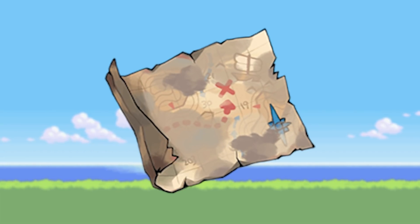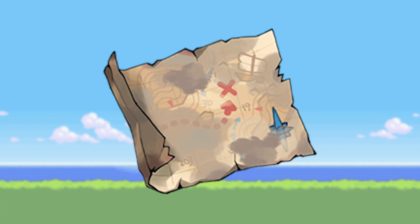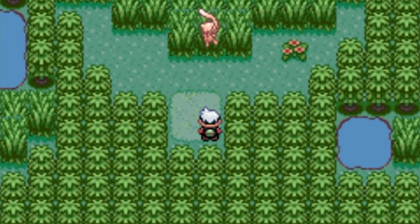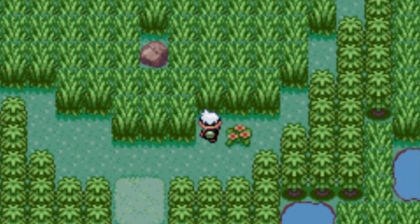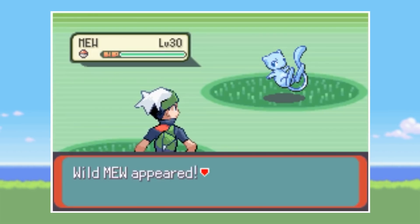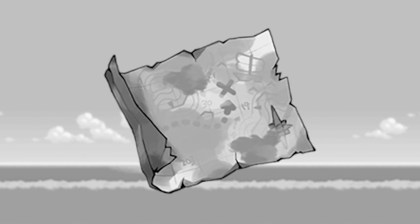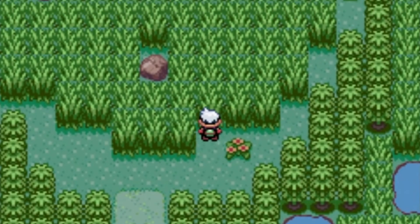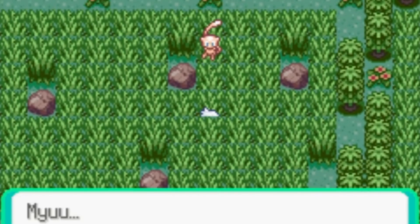Number 12. In an odd occurrence of cut content that was actually released, there exists an item in Pokémon Emerald called the Old Sea Map that allows the player to travel to Faraway Island and encounter a wild Mew. This was for years the only way to obtain a shiny Mew as the player could soft reset until the shiny variant appeared. Outside of Japan though we would never get the opportunity, as the Old Sea Map was never distributed and so we never managed to take a trip to Faraway Island.